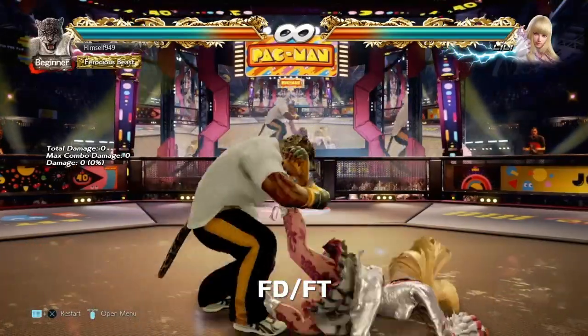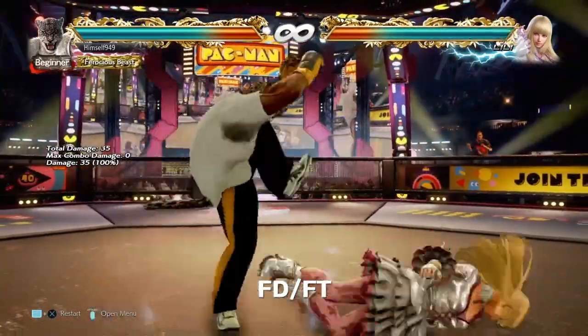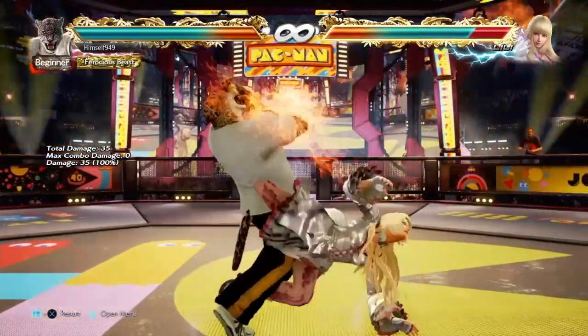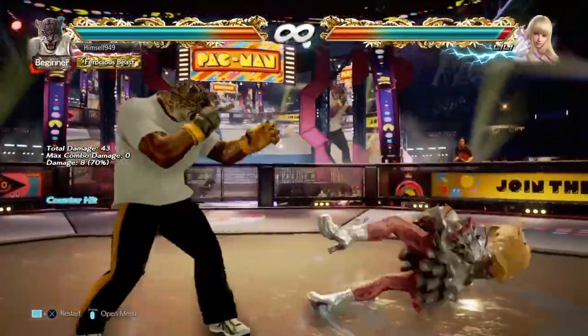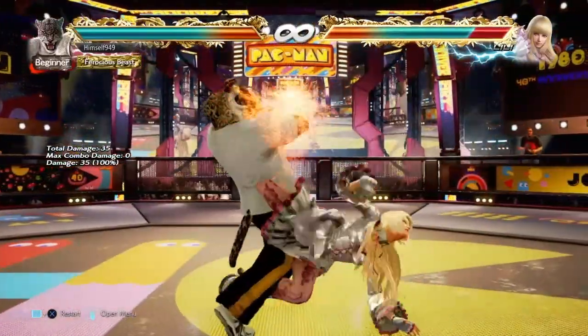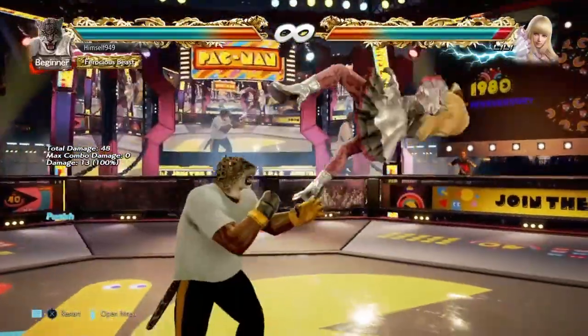If they're face down feet towards, then you get the anchor lock. The Oki here isn't that good, but we do have some options. The best one is probably d3 — this covers side rolls and people staying down. To cover crouches and spring kicks, we have db2, and against the ankle tap, we have hop kick.